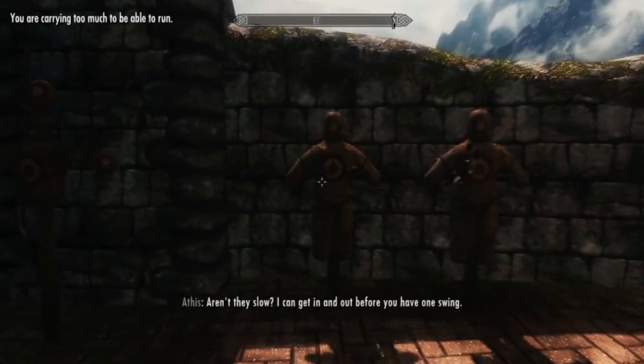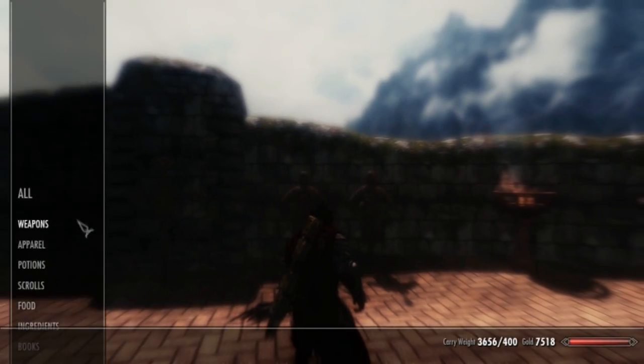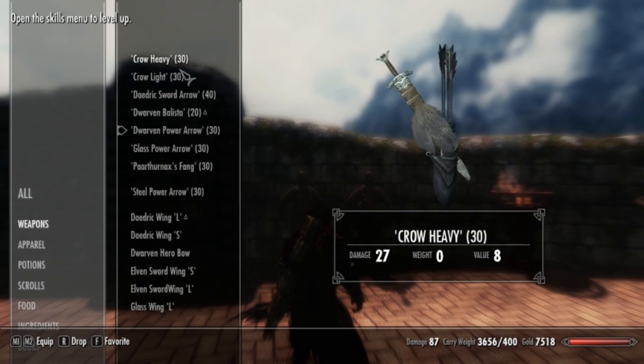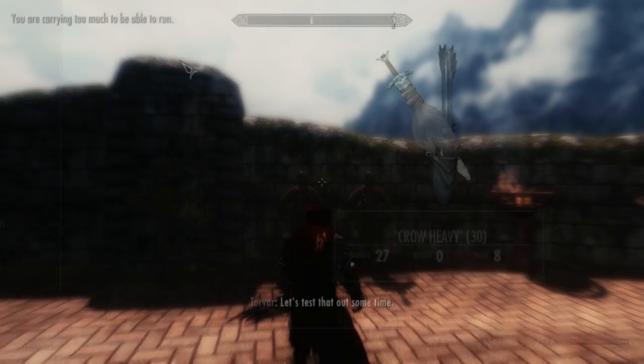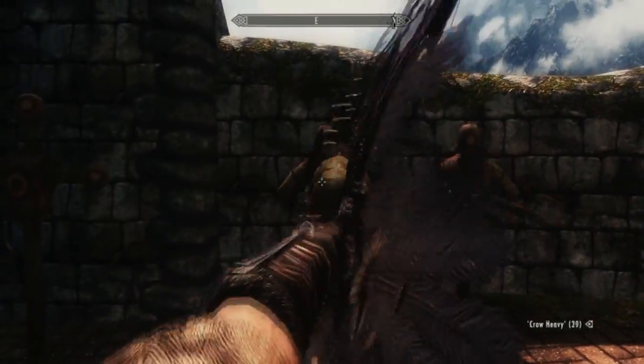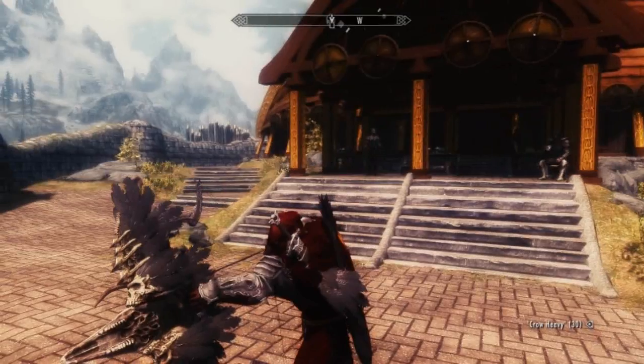Then you have the Hag's bow. And that's what these arrows go with too — the Crow arrows. See, they've got feathers on the end of them too. Now, this is probably one of my favorite bows, to be honest. It kind of looks like something Death from Darksiders 2 would use. I've actually never played Darksiders 2; I played Darksiders 1. This is really good.